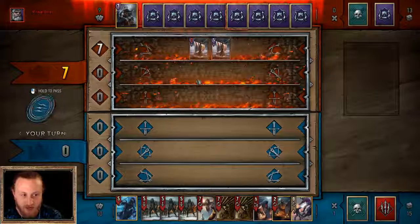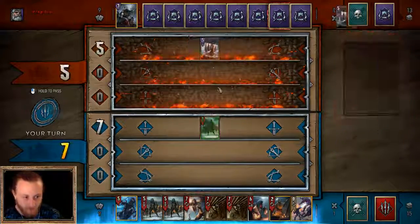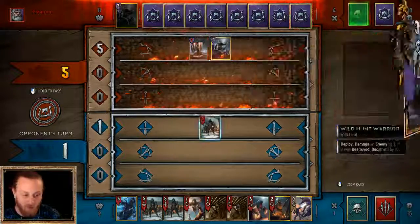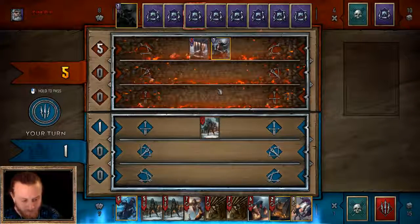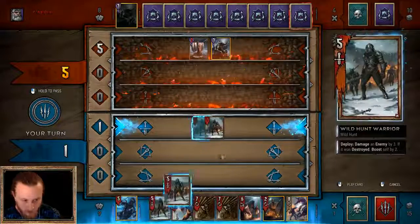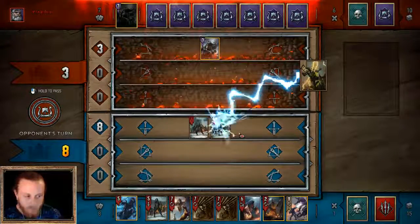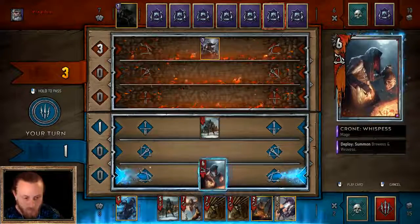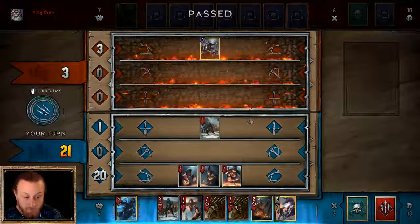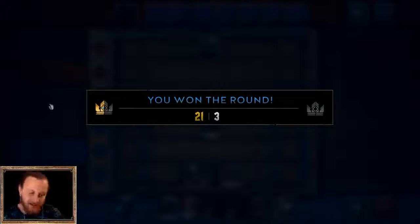See if this deck has Clear Skies — it doesn't look like it does. This is going to be really good for us. We've got a Wild Hunt Warrior here. Boom — Ragnarug. So oppressive and so beautiful. We may as well get value here. Here come the Crones. We won that round straight away. Thank you, Ragnarug. Such a strong card — it's insane.